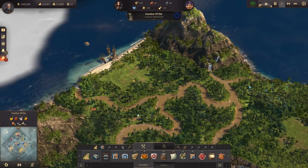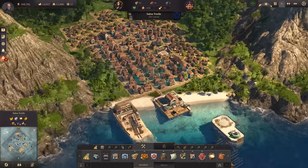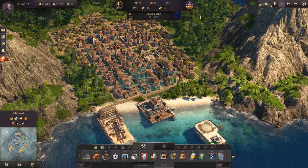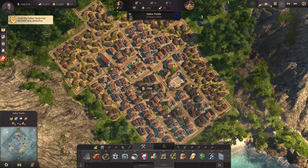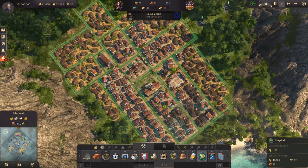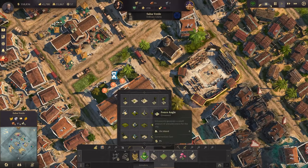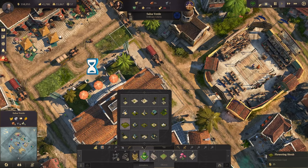Garden of Sin — I love the name. I would really like to build something here, but for now let's focus on the cotton. We also have a plague in Salsa Verde — let's build a hospital in the center. Perhaps also, since we have a bit of time, let's have some flowers in front of the hospital.